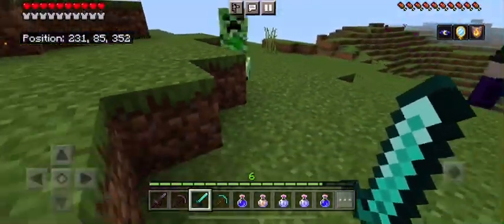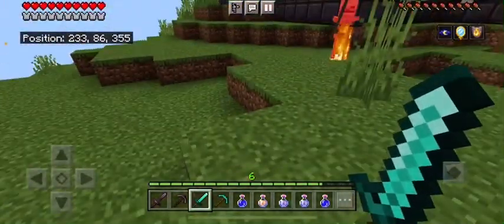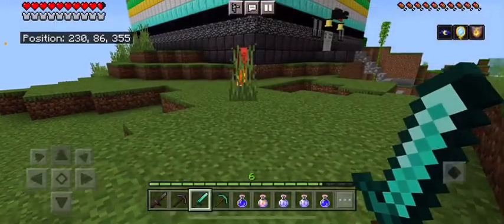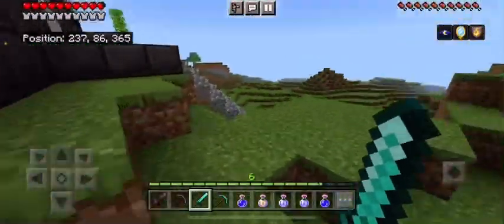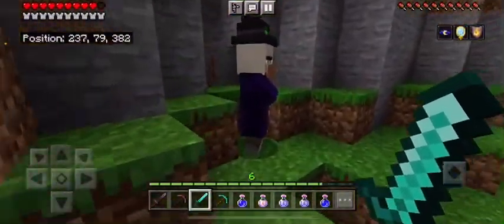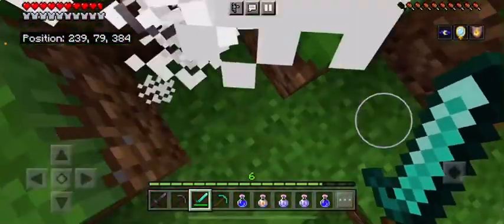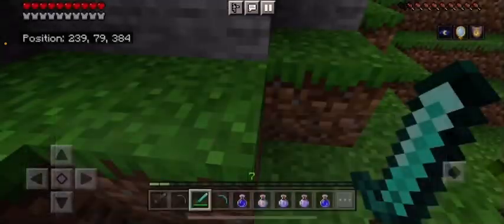Oh shoot, creepers can see us! Wait, I have an invisibility potion on. Apparently creepers can still see me even with an invisibility potion active. What did we get from the witch? Redstone.